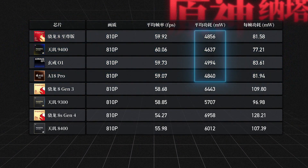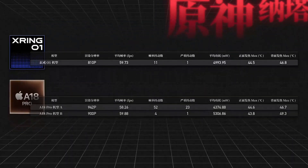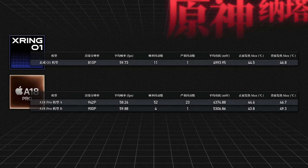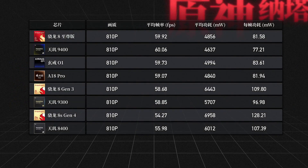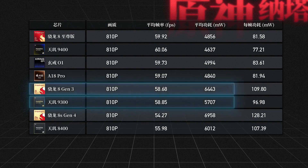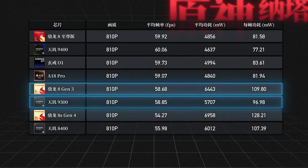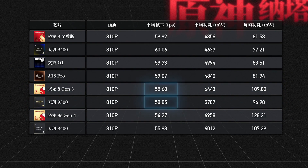For a more intuitive comparison, the power consumption per frame shows that the Dimensity 9400 performs just a tiny bit better. There are very limited actual devices equipped with the Snapdragon 8 Gen 1 and Apple A18 Pro, so we'll just use them as a simple reference here. It's not hard to draw a conclusion: these top-tier chips are indeed roughly on the same level, and all of them can handle Genshin Impact's highest graphics settings in Natlan quite easily. The previous generation flagship chips, namely the Snapdragon 8 Gen 3 and Dimensity 9300, can also run Genshin Impact Natlan at 810p with full performance.